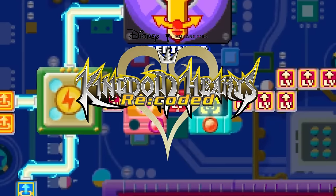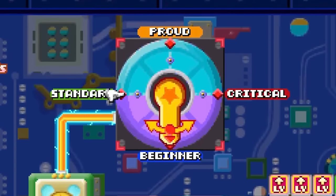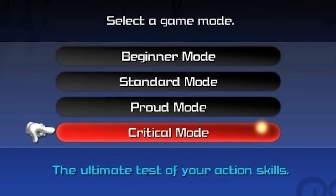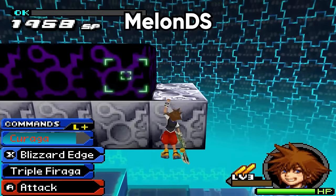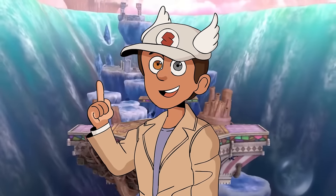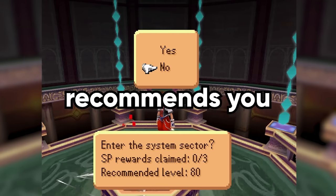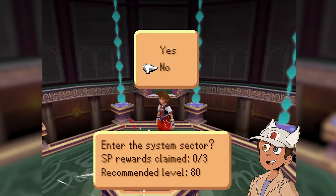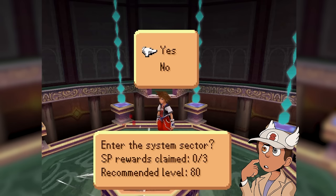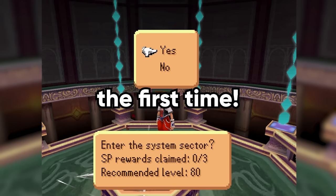Re:coded is also a Kingdom Hearts game that allows you to change the difficulty at any time. Within the game's matrix system, you can alter the difficulty at the flick of a switch — unlike other Kingdom Hearts games, which lock you to the difficulty you chose in the very beginning. With Melon DS, I'm able to upscale the footage so it looks a lot nicer than it would be captured on a normal DS. With all of this out of the way, it is finally time to challenge these 13 floors. The game recommends you be level 80; for this save, I am level 49. Will I have a bad time? Let's find out — because I've never done this.